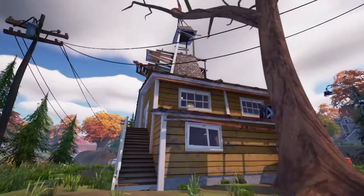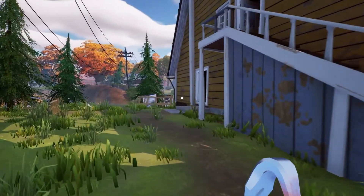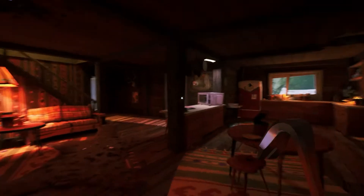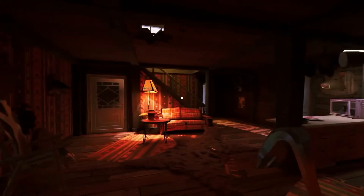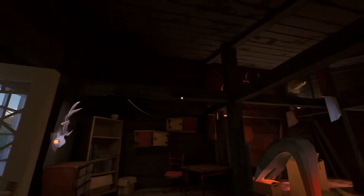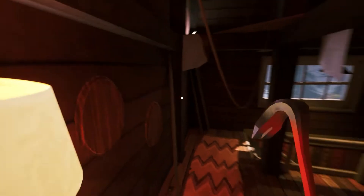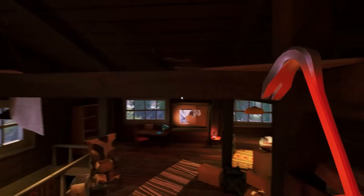The next piece of paper we are going to need is actually stuck in the microwave right there, and that is what we need to activate the boar heads for. There's one in the basement, there's one here, and there is also another one — it's right up there. In order to do this, we're actually going to have to climb on some stuff and do a bit of parkour right here to activate this one.